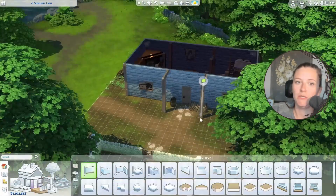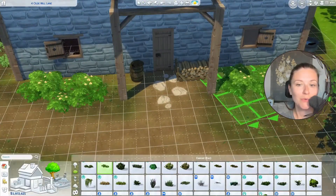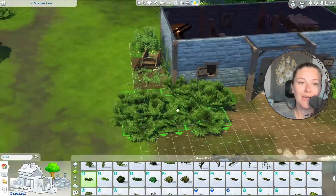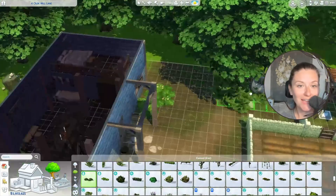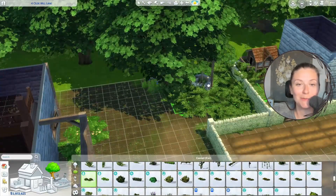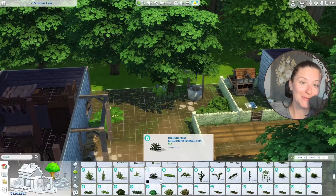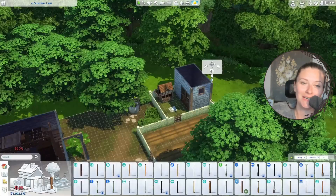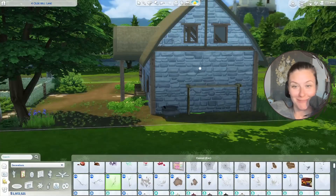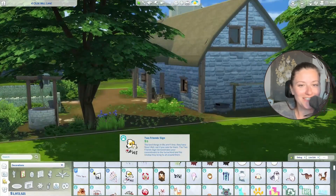I added in some extra beams to help it look a little better. I'll throw in some screenshots at the end — I hope you guys enjoy! Don't forget to like, subscribe, and leave comments down below. Next week's build is going to be a witch slash herbalist hut, and I'm very excited. I had a great time with this build and all the builds I've done so far. You guys enjoy the screenshots and I'll see you next week!